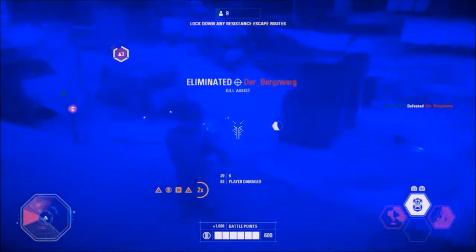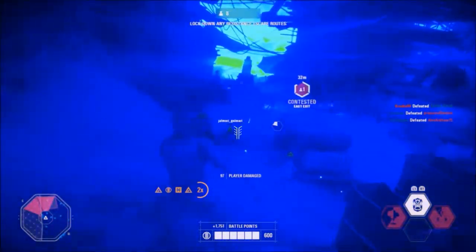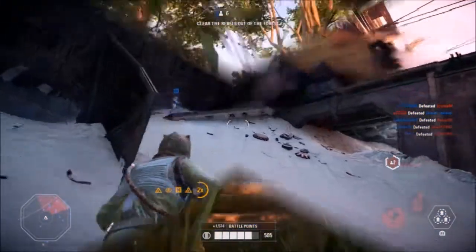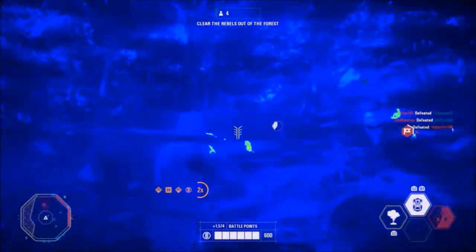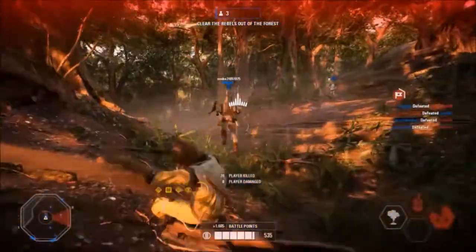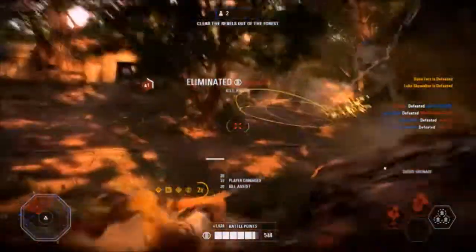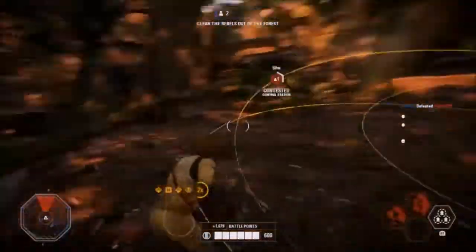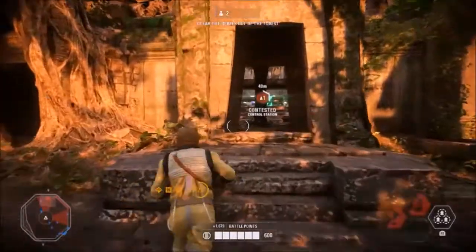Bossk can also struggle against certain heroes. Yes, he has his Proximity Mines and Predator Instincts to help, but he is very vulnerable if a quick hero like Rey or Luke manages to catch him off guard. It will be difficult to flee in these situations, and remember 600 health is not a lot when the likes of Rey are dealing over 100 damage per lightsaber strike. These weaknesses are very minor, and the next part of the video should help you overcome them.